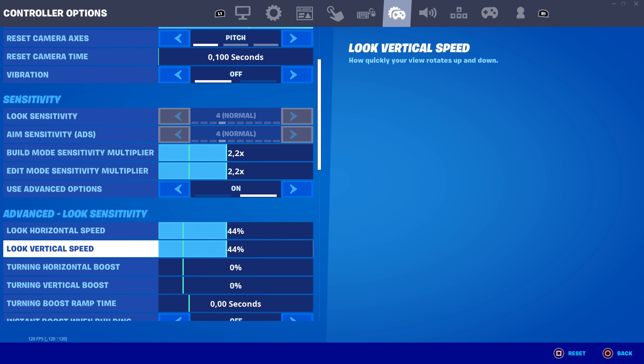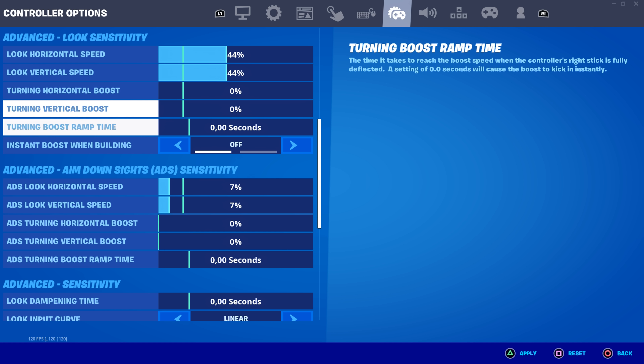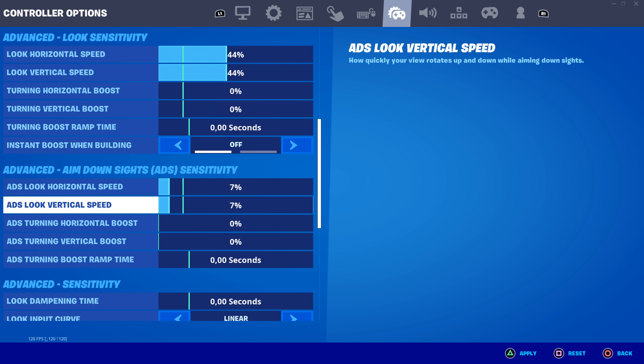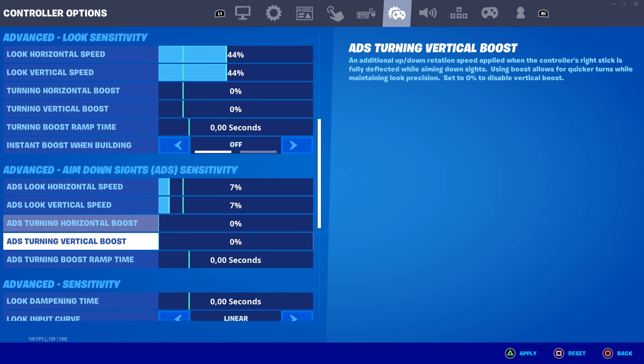Look horizontal and look vertical speed is how fast you look around without ADS. The normal range is between 40 and 46 — I have mine at 44 and recommend you do the same, or maybe less, for the best look speed and aim. Everything with boost I recommend turning to zero percent, zero seconds, or off — boosts really put you off in game. ADS look horizontal and vertical speed is your aim speed when you have your AR, pump, or sniper scoped in — keep these low to hit shots better. I have mine at 7.